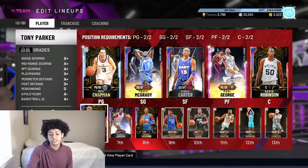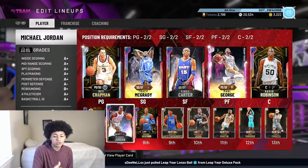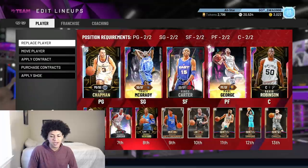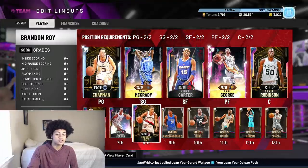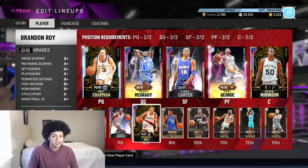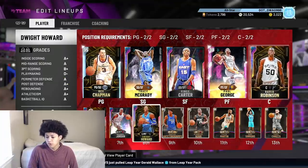When running an 8-man rotation, make sure your bench fills up every single position. I run Tony Parker (PG/SG), Michael Jordan (SG/SF), and Dwight Howard (PF/C) off the bench, which covers every position. If I swapped Dwight for a player who only covers guard positions, my big men like Paul George and Dave Robinson would have to play the entire game with no substitution. Dwight fills every position so I can always sub him in for my tired bigs.